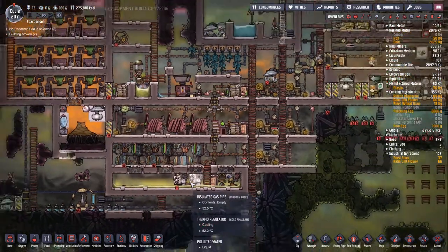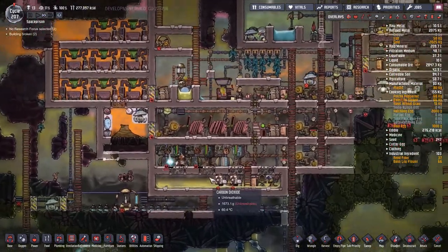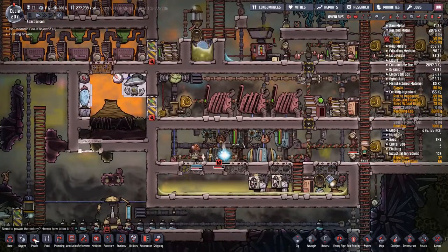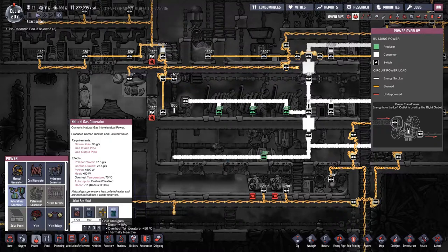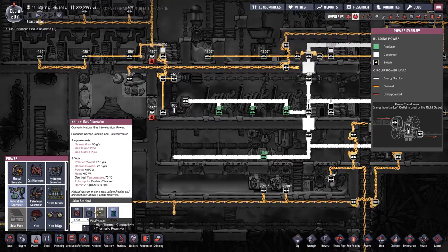Is anybody gonna help deconstruct this one? There we go. And power! Natural gas generator — we don't have gold. Well, that was fun.